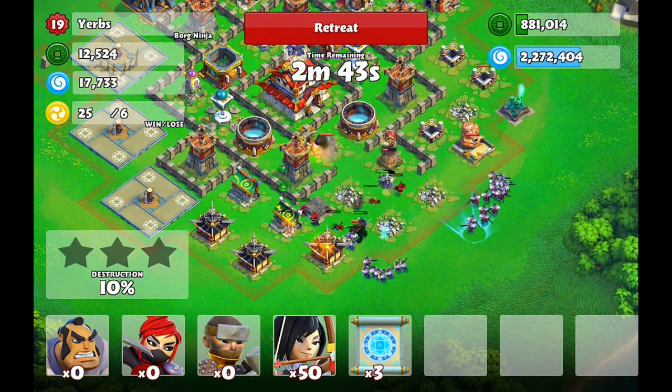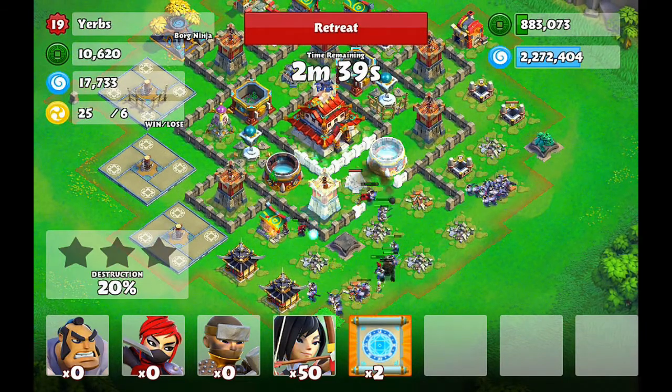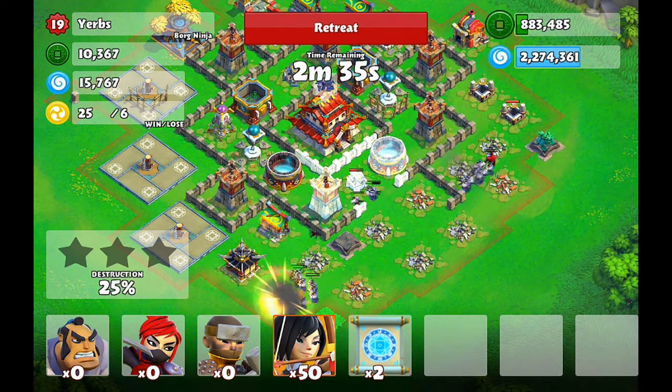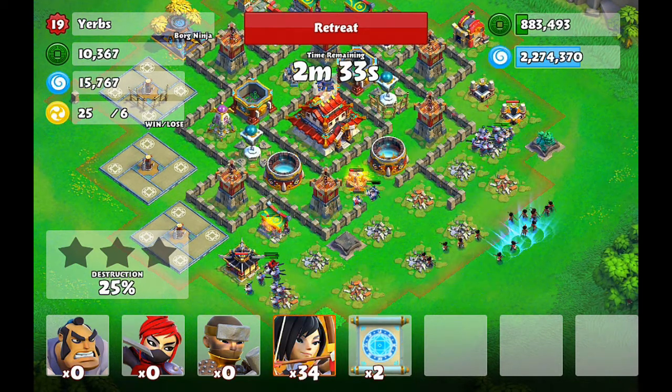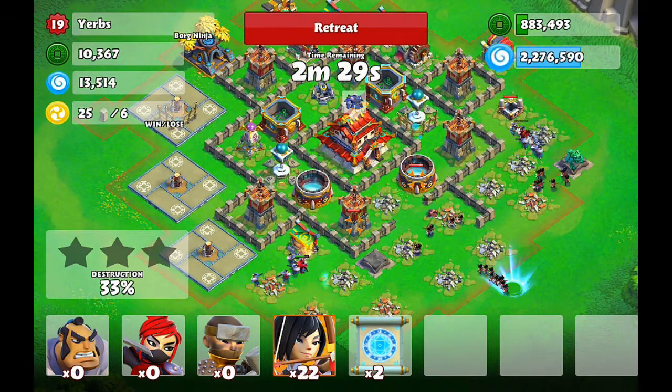We're going to try and break in there. We got to the center, so we're going to try and just drop all of our guys and see what we can do with them. We'll drop a freeze spell on one of the cannons right there, and we really have to get to the castle. I'm really hoping our guys can get in there.